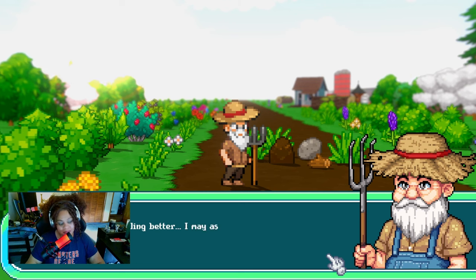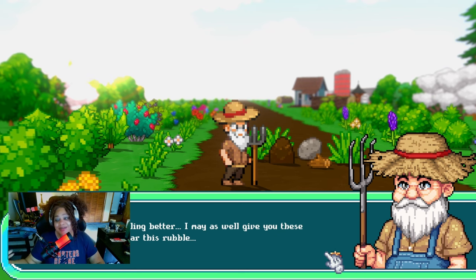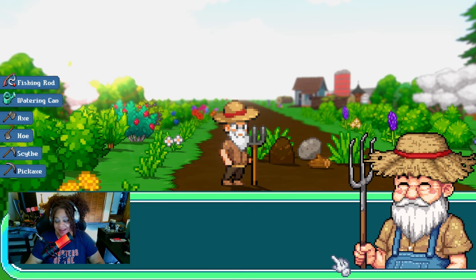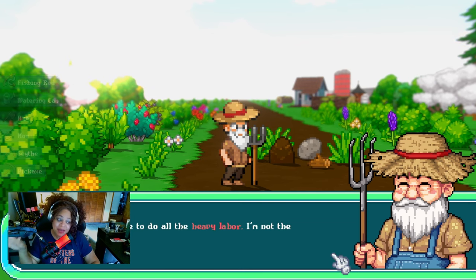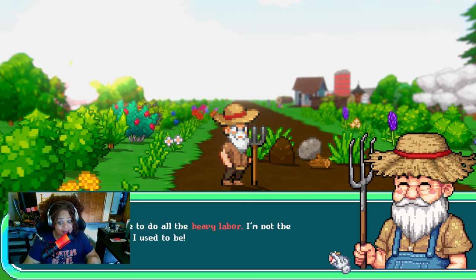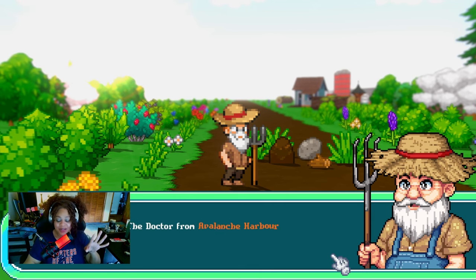'Now that you're feeling better I may as well give you these tools so you can clear this rubble.' I literally just got out of the hospital and you're making me work — wow, Rufus. The tools are in the back of the truck where I'm sitting — he couldn't even let me sit up front. 'You're gonna have to do all the heavy labor, I'm not the spring chicken I used to be.' Rufus, I just got out of a block of ice — I probably have hypothermia! 'The doctor from Avalanche Harbor Hospital has declared you in prompt health.' Okay, that's fine.